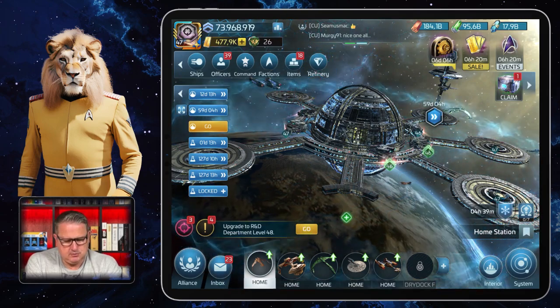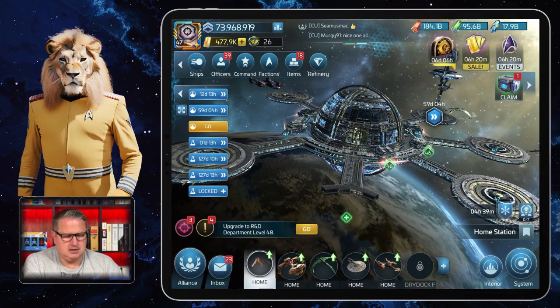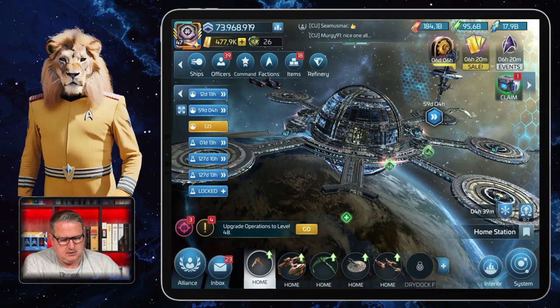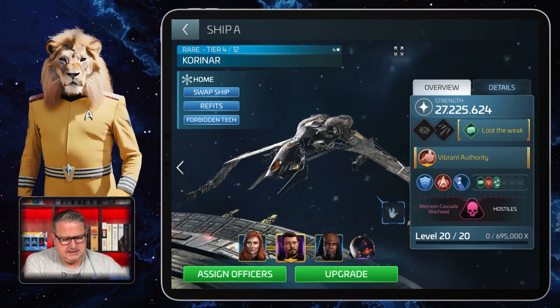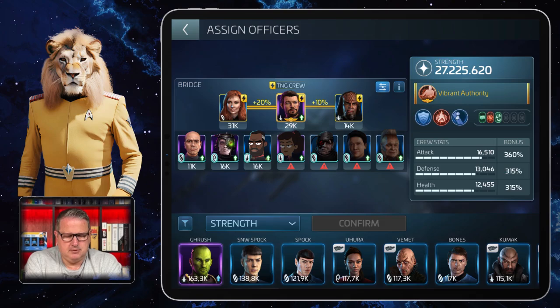We go to one of my ships — you can see they are all at home at the moment. We just had a territory defense or just recalled them. I click on my Coronar, go to Manage, and then at the bottom it's 'Assign Officers.' You can see I just put them on the bridge to show you.